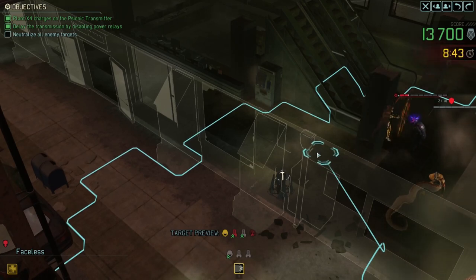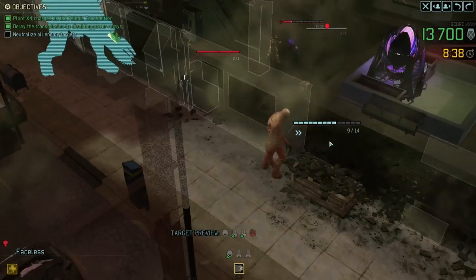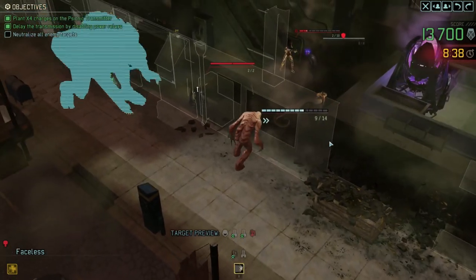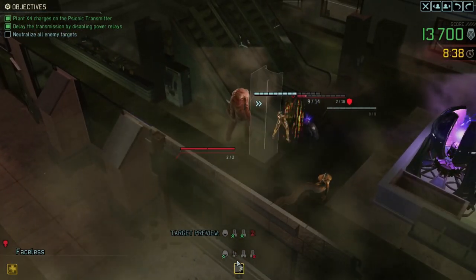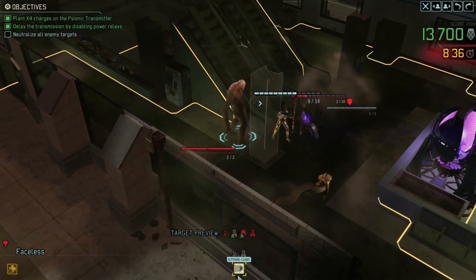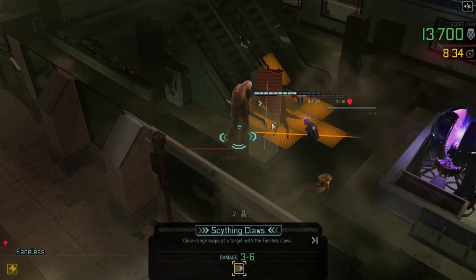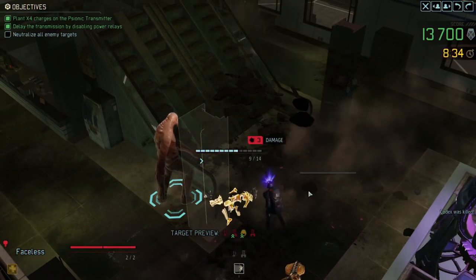If I move to here I think I can get an attack with the faceless that'll get the codex but not get my zombie. I don't really care about the zombie but I might as well try and keep it alive as long as I can because it can do sort of attacks that aren't particularly dangerous but are better than nothing. So we do that - hopefully this is going to be a kill. There we go, yes - another kill!